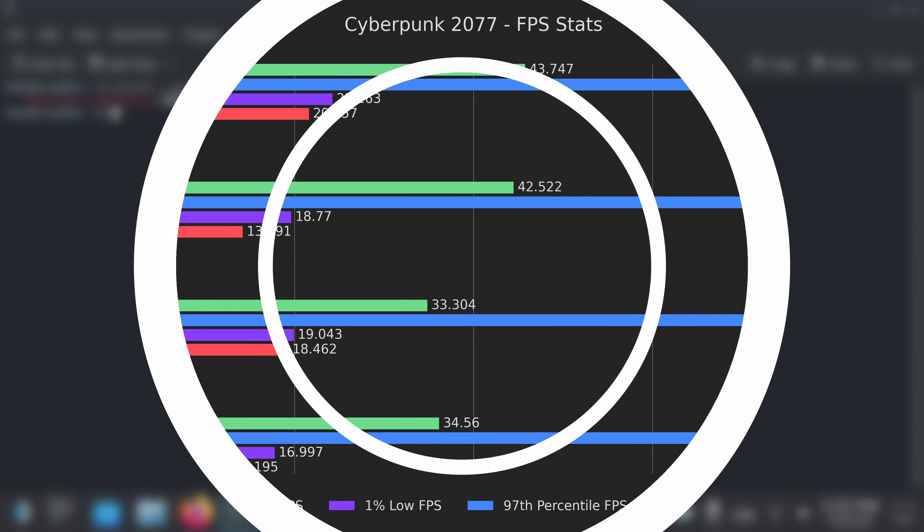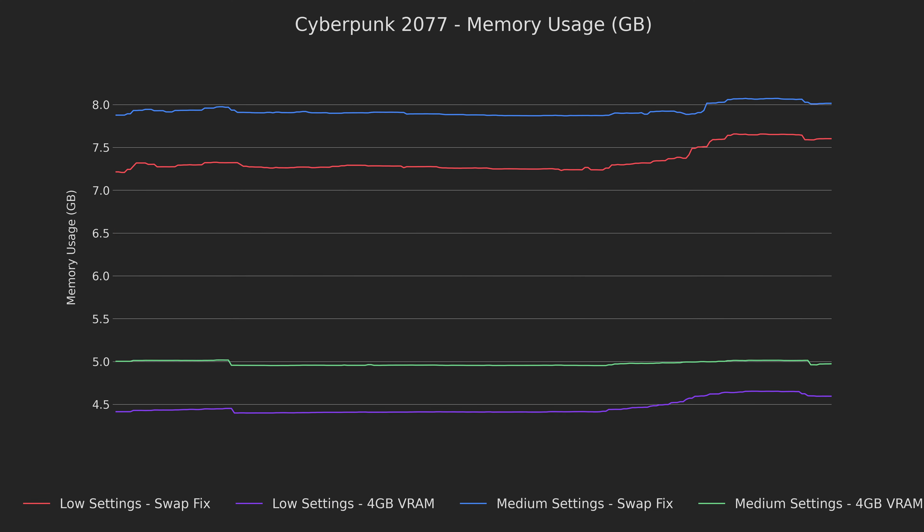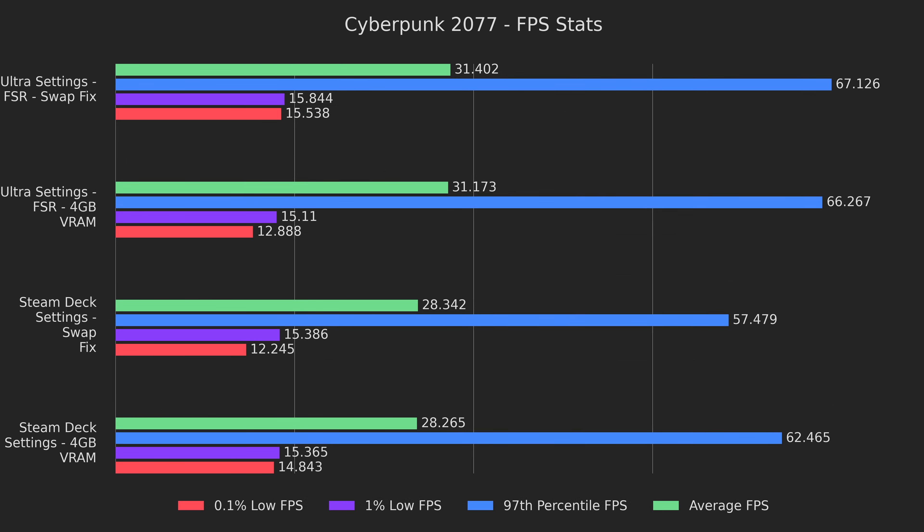Let's get some benchmarks with the VRAM tweak. The average FPS are within margin of error across the board, but the lows are about 23% and 12% higher with the VRAM increased to 4 GB. This translated directly to much smoother feeling gameplay — in particular, scene changes felt less jarring. We can also see that the GPU really wants all the memory it can get: both tweaked versions use about 40% less system memory than the pre-tweaked versions. This means less swapping going on, which is always a good thing. The VRAM tweak helps the Steam Deck settings slightly and loses out on Ultra slightly, so it's basically a wash.